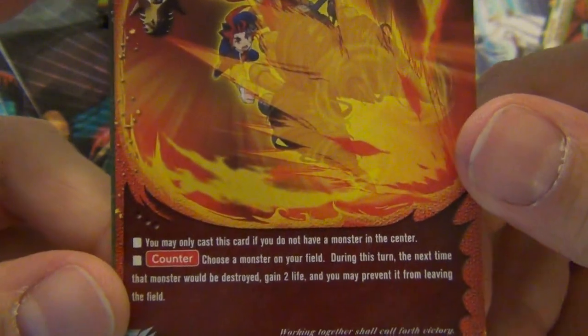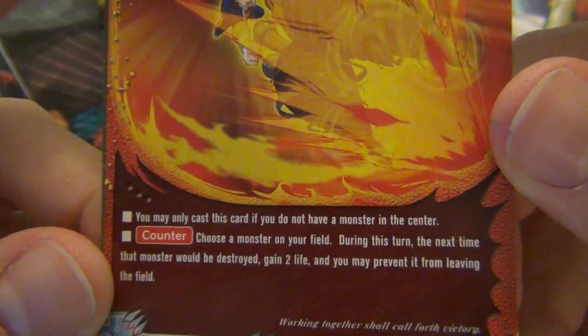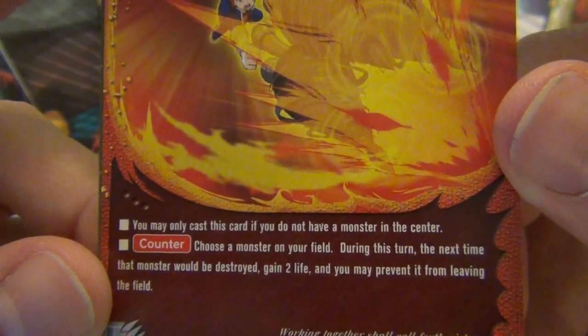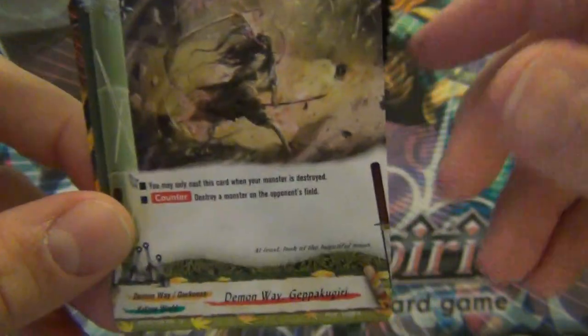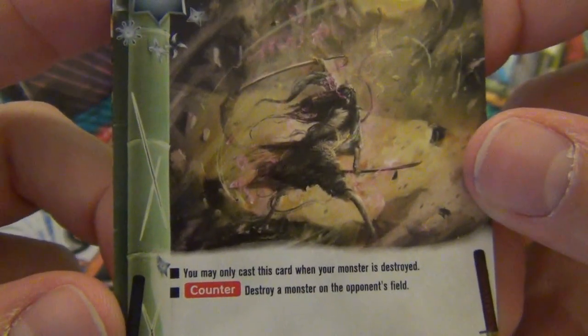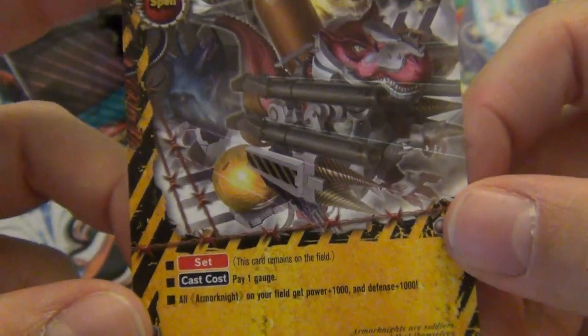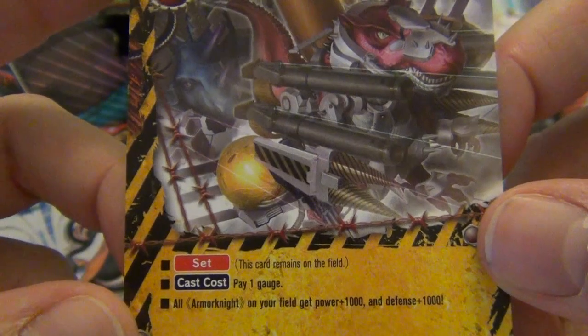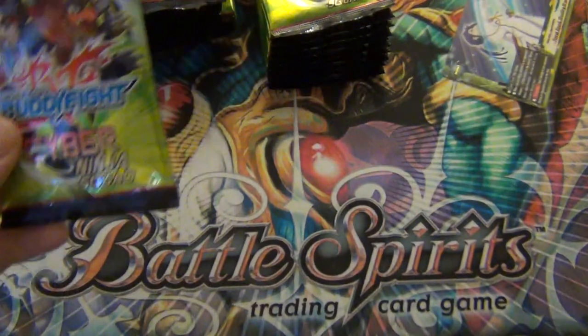Dragobond: choose a monster on your field; during this turn, the next time that monster would be destroyed, gain 2 life and you may prevent it from leaving the field. Demon Away: another spell - you may only cast this card when your monster is destroyed; destroy a monster on your opponent's field. Danger Zone Armor Knight Formation: pay a gauge, all Armor Knights on your field get plus 1,000 attack and defense.